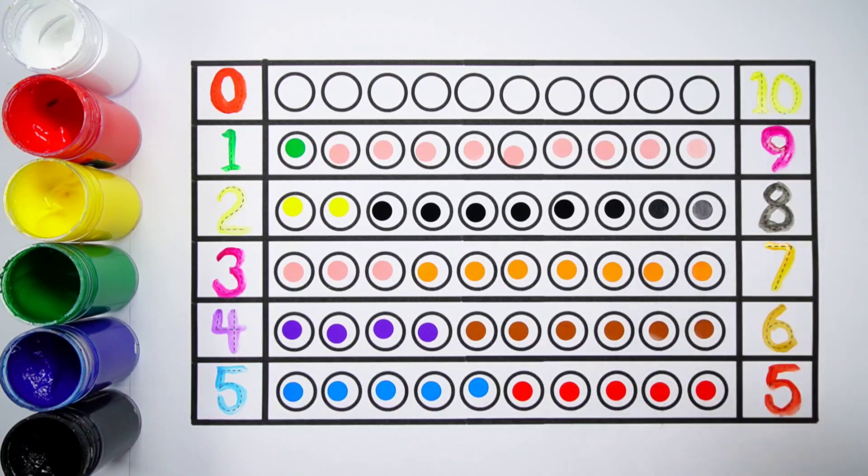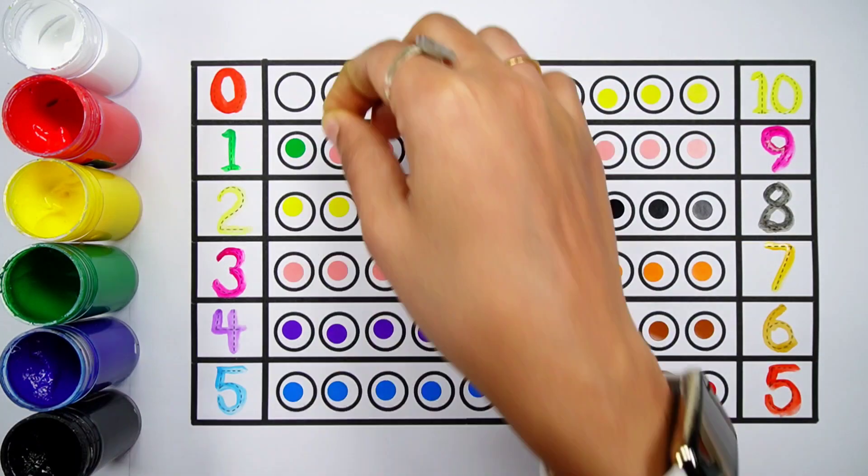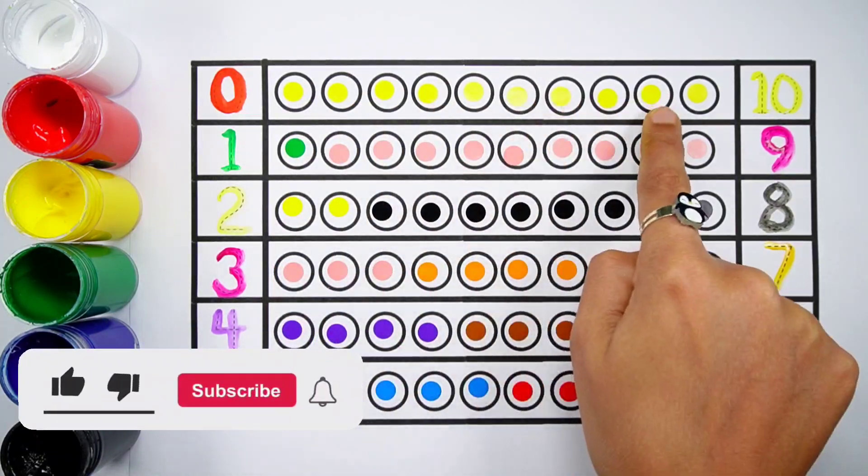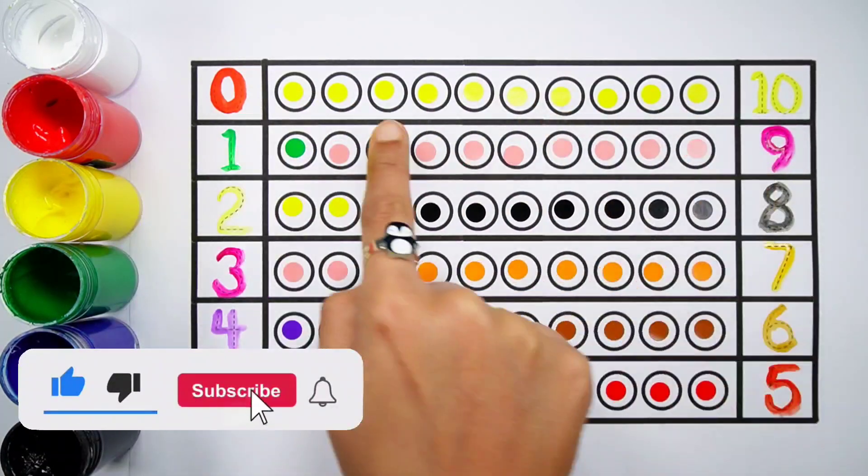Number ten. One, two, three, four, five, six, seven, eight, nine, ten — ten balls. Zero plus ten makes ten.